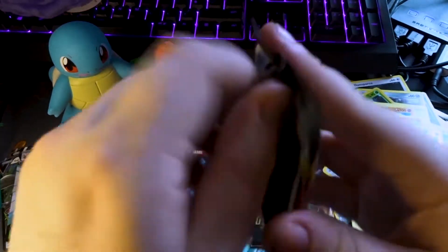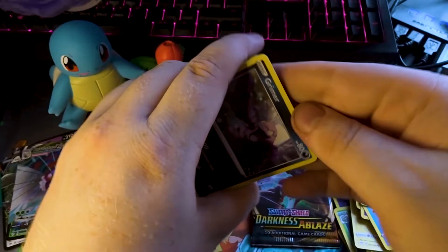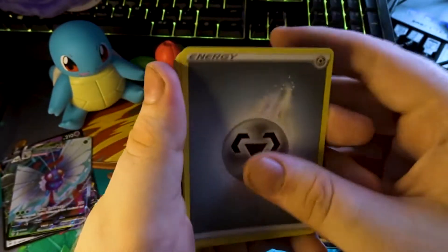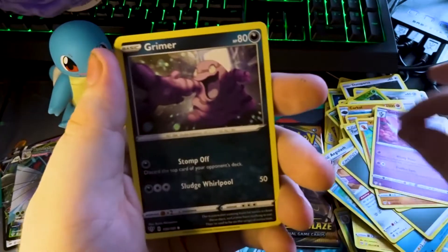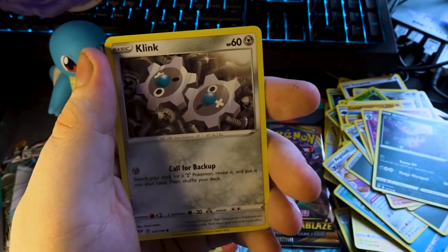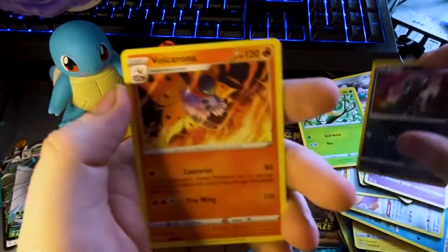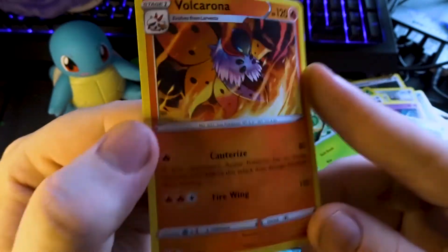Darkness Ablaze, let's go. Code card. Starting with Gothita, Grimer, some Gears — you know what really grinds my gears? Skitty, Passimian, Golurk. And a Volcarona — fire moth — on the end.